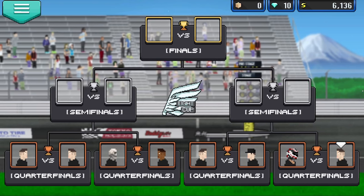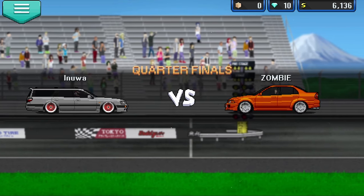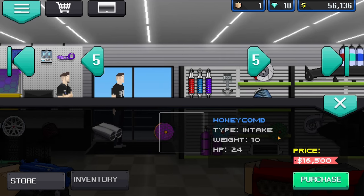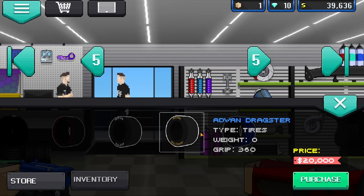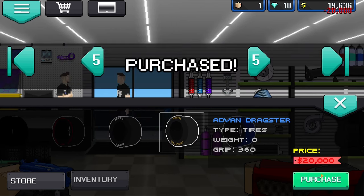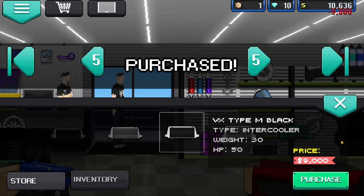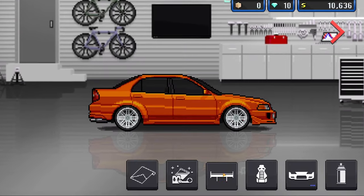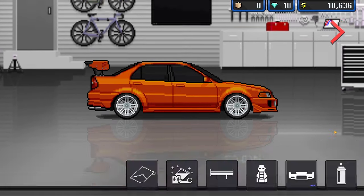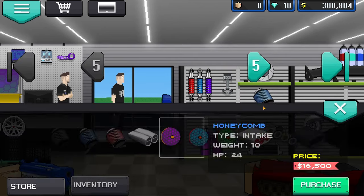With your new ECU installed, you basically just want to grind the tournaments. There's not really much you can do to earn money otherwise, but when you have enough you want to go buy the purple honeycomb intake, the Advent dragster tires, and the VX Type M black intercooler. Once again, open up any crates you have — I got a cool spoiler I might as well slap on. Once you've done all of that, install the new parts.